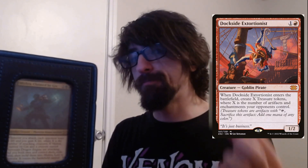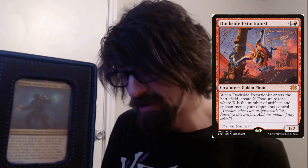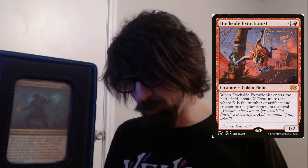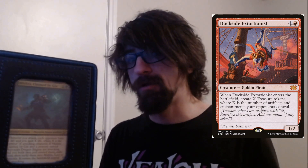This is probably the most expensive card in the deck. Dockside Extortionist is one of the best cards in all of Magic. It's a two-cost creature — Goblin Pirate. Whenever Dockside enters the battlefield, create X treasure tokens where X is the number of artifacts and enchantments your opponents control. You can sacrifice these for mana. It's really really good ramp — especially paired with Jeska's Will, you can get a crazy amount of cards in one turn. It's about an 83 dollar card, but one of the best ramp cards in Commander.